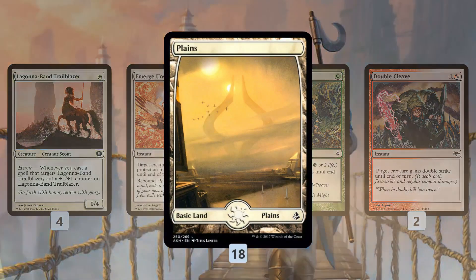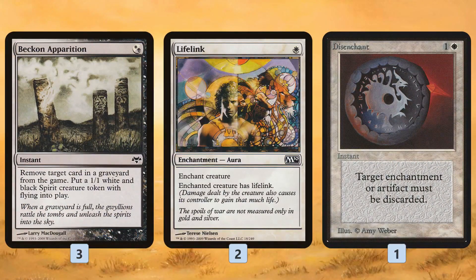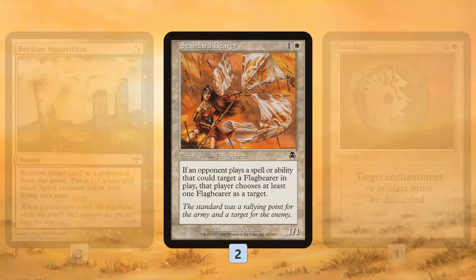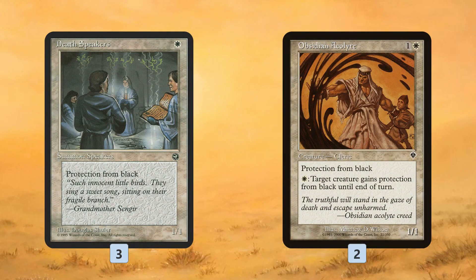The mana base is simple — 18 Plains. In the sideboard: Kor Skyfisher as graveyard hate that also makes a flyer and sacrifice fodder; Lifelink for aggro matchups on our big Heroic creatures; one Disenchant for artifact or enchantment removal; and Standard Bearer, which eats removal spells instead of our Heroic creature — opponents must kill the Standard Bearer first before they can target our Heroic creature with targeted removal. It's also good against Boggles or in the mirror.